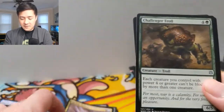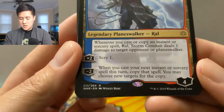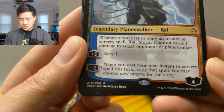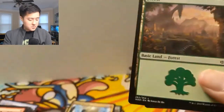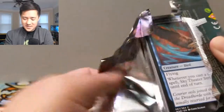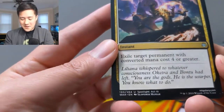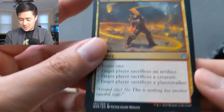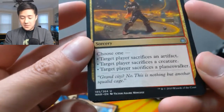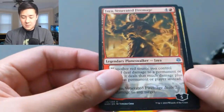Skydiver again, Challenger Troll, Invade the City. And then oh, here we go — Ral, Storm Conduit! Very cool: whenever you cast or copy an instant or sorcery spell, Ral deals one damage to target opponent. Costs four. Scry one for plus two — that's not that good. And then a Callous Dismissal. Still can't believe that in one pack we pulled Sarkhan and then a Nicol Bolas foil — absolutely insane. War of the Spark, very good start. Exile target permanent with converted mana cost four or greater — that sounds really good.